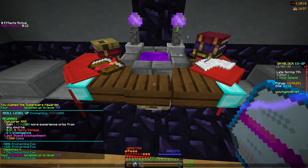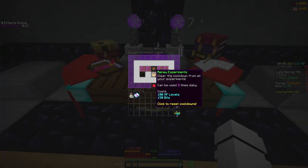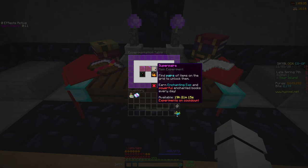You're probably thinking: the title says 2.3 million exp per day but that's only 470,000 — well, here's what's going to blow your mind. You can actually do this experiment three times per day. The cost is a bit of experience levels and some bits. Bits are earned from eating cookies, which give bits over time. It costs around 1.1 to 1.5 million coins in the auction house or bazaar, plus a few experience levels. For the third run it costs 400 XP levels, which is a lot but reachable.